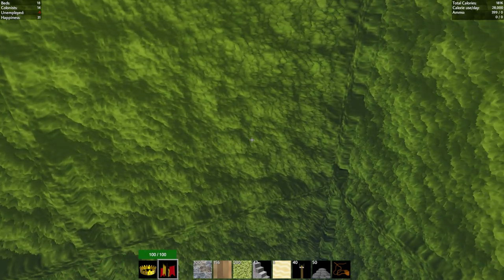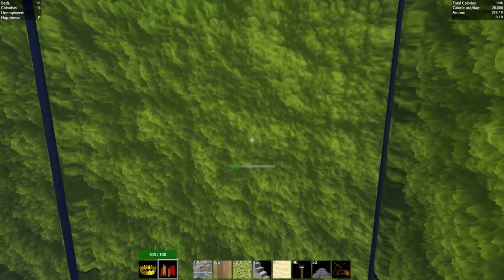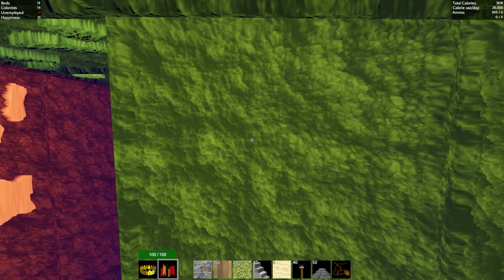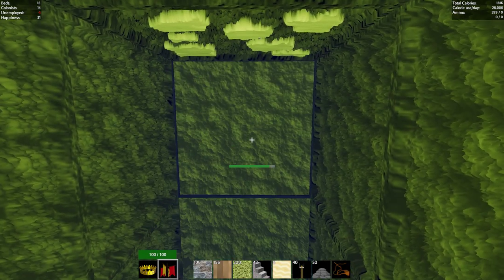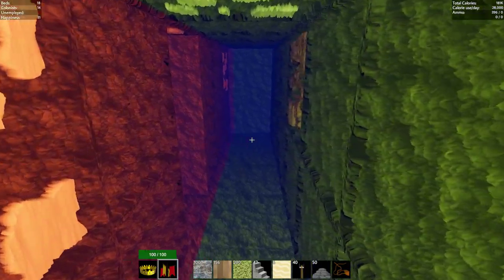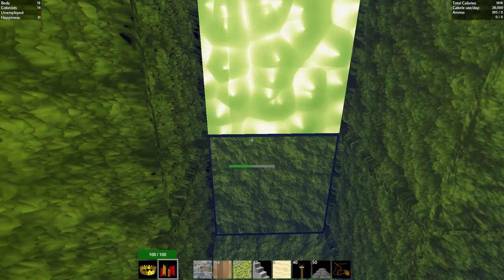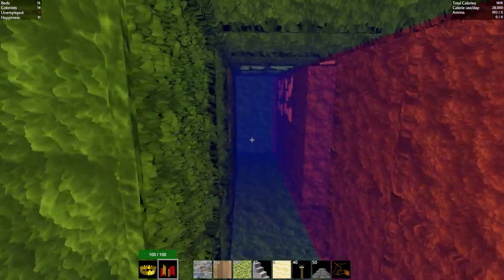We've gone out a ways and can go over some more. I think that's going to be it for now - we can expand it if we need to. This gives us access to underground water. The most important thing when you're setting up a castle: you've got to build yourself a well.